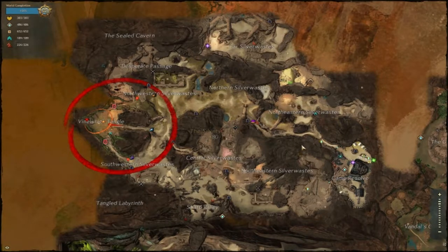So during the Breach, there's going to be a Mordrum Husk champion that spawns right over here, a Mordrum Pteragryph that spawns right over here, a Mordrum Thrasher that spawns right over here, and a Mordrum Troll that spawns right over here.